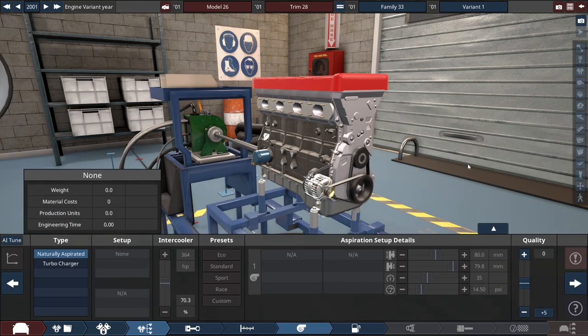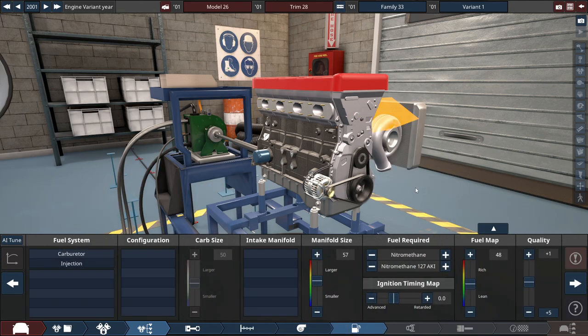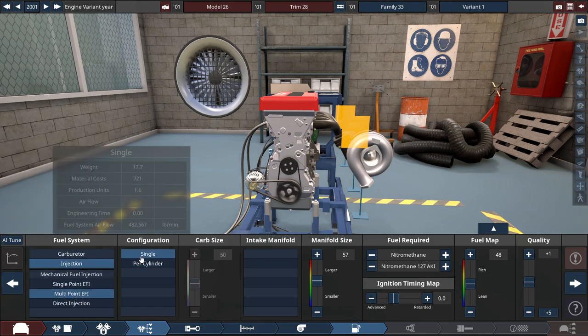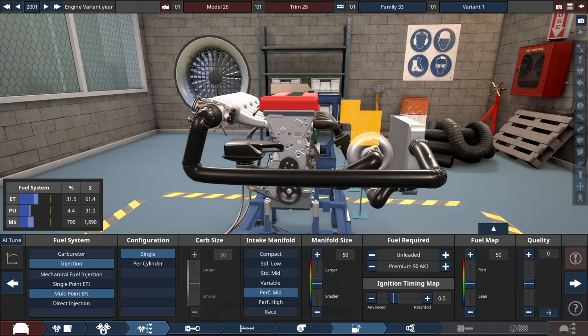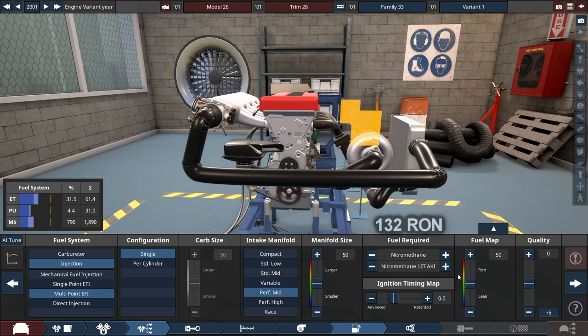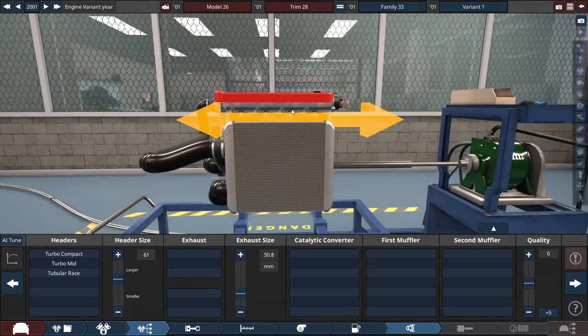Why not put a turbocharger in this bad boy — we'll sort that out a little bit later once we know what we're doing. For the fuel system, we're going to choose the multi-plate electronic fuel injector with a single throttle setup running on a performance mid-range intake, because well, it's a sleeper car. The manifold size and fuel mapping we'll change in a bit. And for the main event — the fuel type — we're selecting nitromethane, which is 127 AKI, shown here in RON for those overseas. For the headers, we're going with tubular racing headers rather than cast headers.